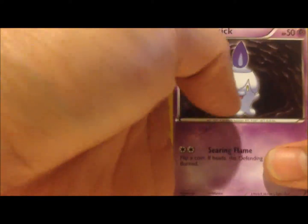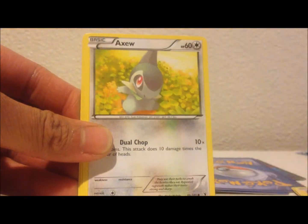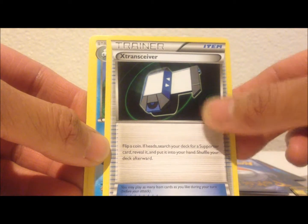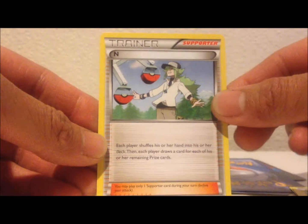First card is Whirlipede. Timburr, Joltik. Druddigon, Tynamo, Axew, Extra Sierra, Vanillish. Oh, an N — yes, nice!